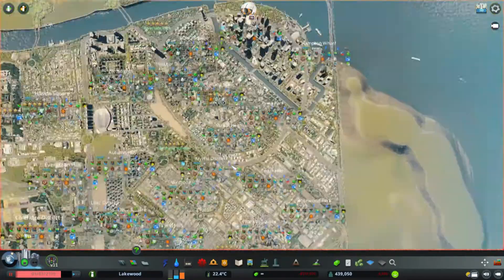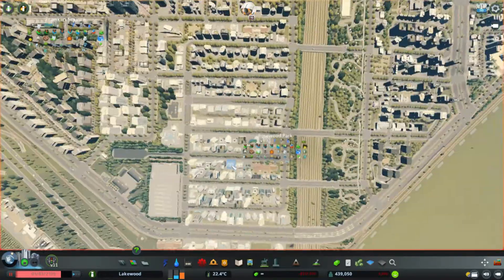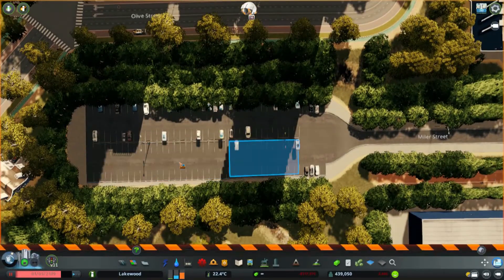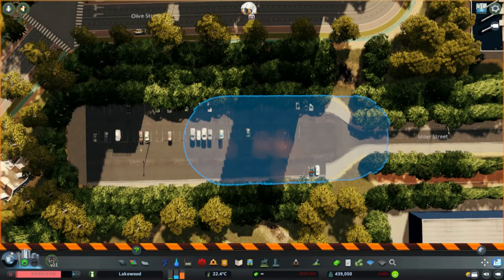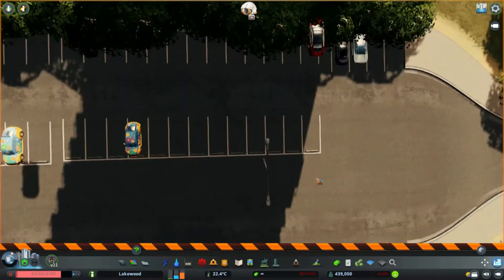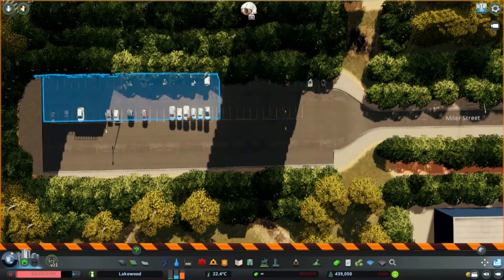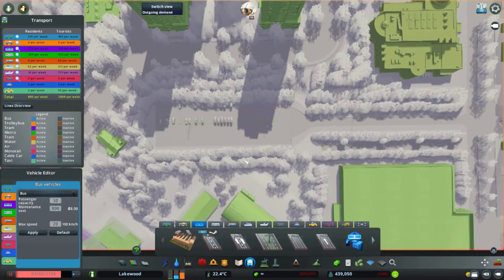Let's look at one more example: we have an Ikea, which is a unique building somewhere around this area. As a unique building, Ikea is not commercial and doesn't generate as much traffic, so even if we remove half of this parking lot they'll still have enough spaces. This parking lot is oversized — and that's how you know.